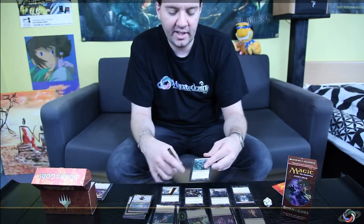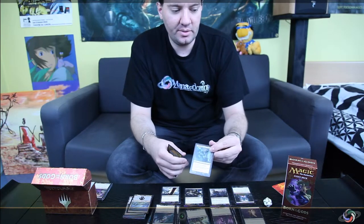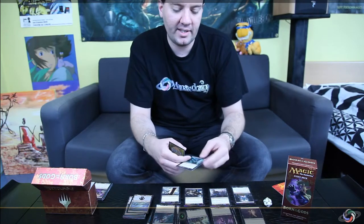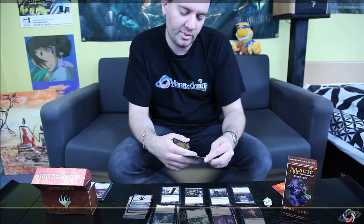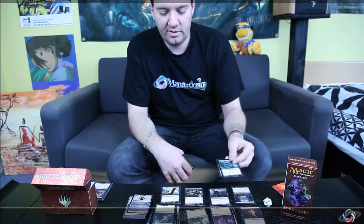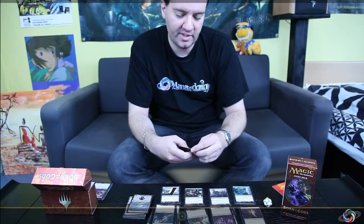Then there's a betrayal card that destroys only black creatures — the opposite of Doom Blade — and it's an instant too. When people were really playing mono-black decks it was important, but it's decreasing in usefulness as Black Devotion decks are seeing less and less play. I don't think you'll need this one much anymore, but keep it on the side — maybe you'll want it one day.